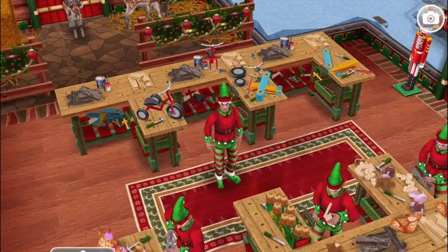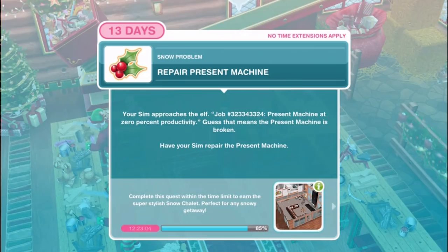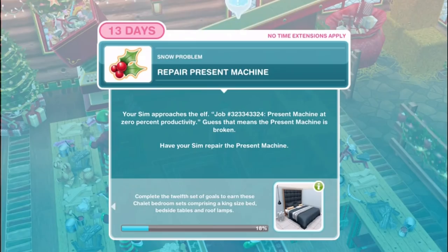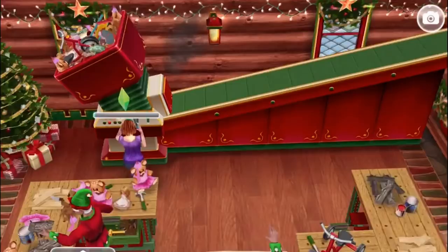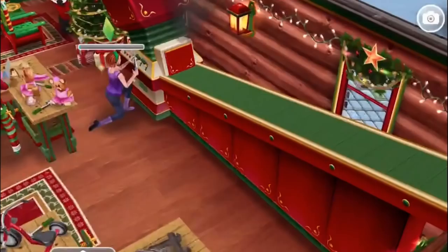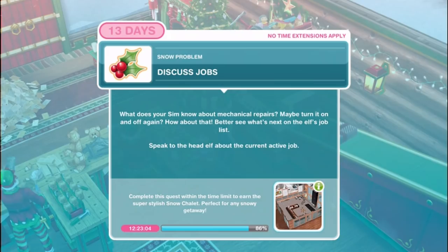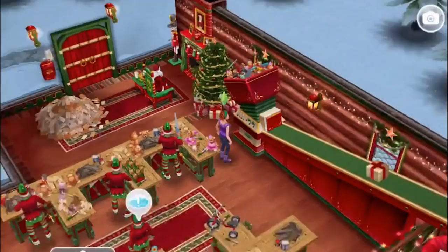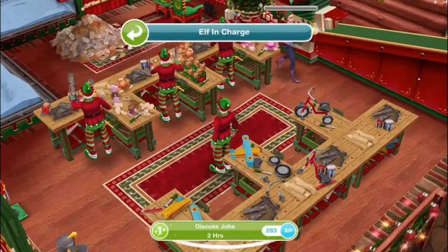Repair present machine. Your sim approaches the elf - job number 323343324, present machine at zero percent productivity. Guess that means the present machine is broken - have your sim repair the present machine. Interestingly that was the job number we got when we sent our email to the ho-ho hotline - is this a conspiracy theory? Discuss jobs - better see what's next on the elf's job list. Speak to the head elf - discuss jobs for two hours. It looks like you got it started again.